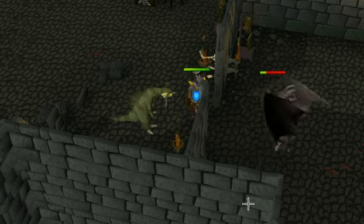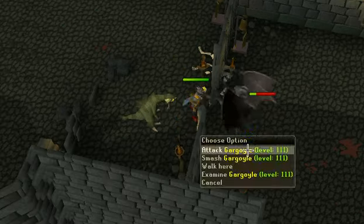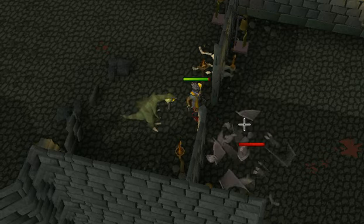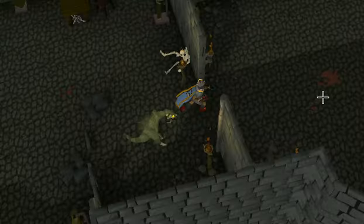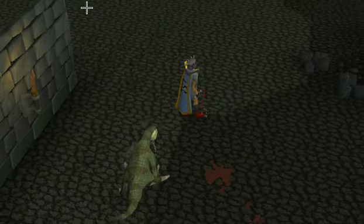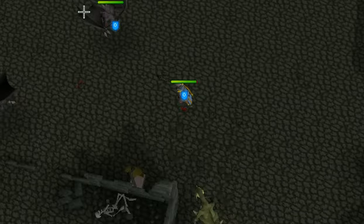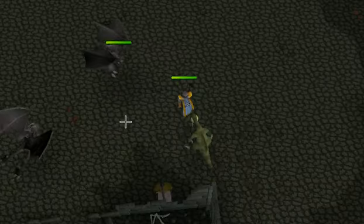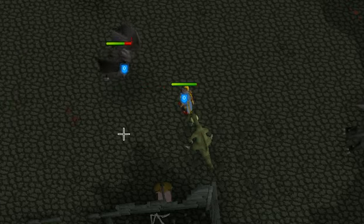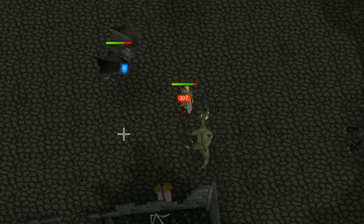Now once they get down to basically no health, what you have to do is smash them. That will activate the rock hammer in your inventory and break them to pieces. They don't drop anything good, but granite mauls and rune full helms do drop. Granite mauls are very rare — I had 200 kills as my last task and didn't get any, but I did get 7 rune full helms, so I guess it worked out.